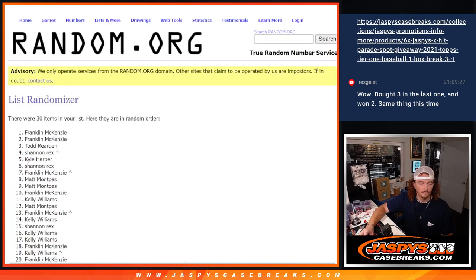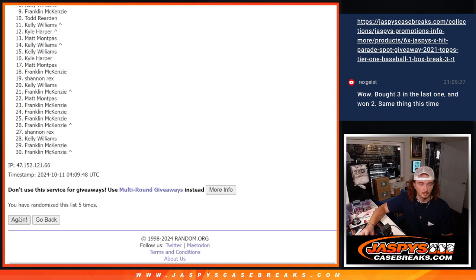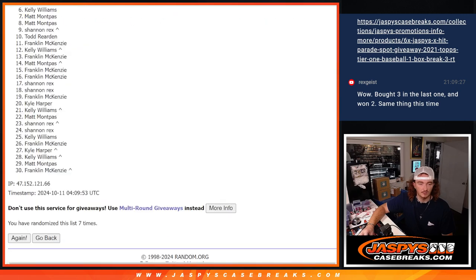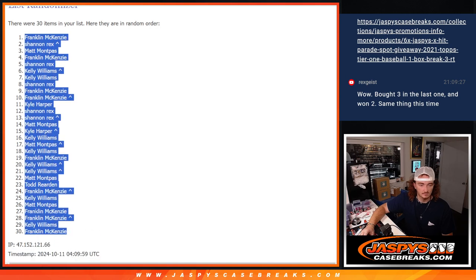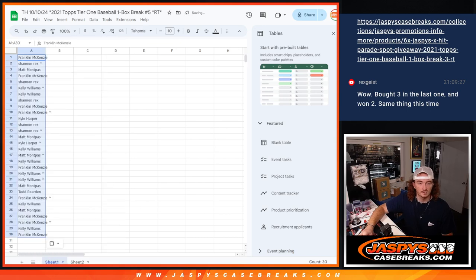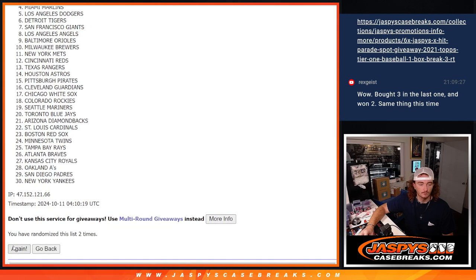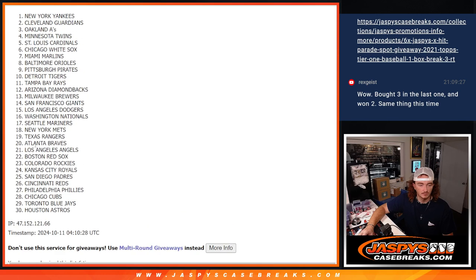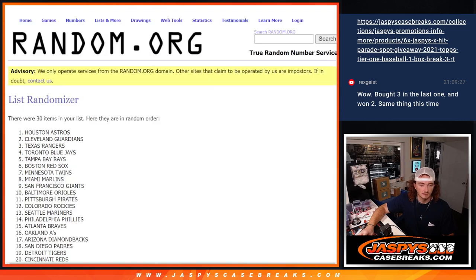Let's randomize the names eight times: one, two, three, four, five, six, seven — five and a three — eight times. Copy our names and then I gotta go to sheet one, paste our names there. Now let's do the teams eight times: one, two, three, four, five, six, seven — double check for eight — eighth time.